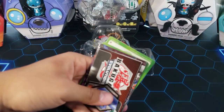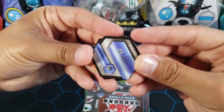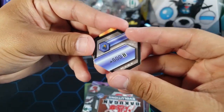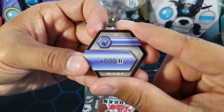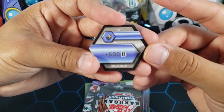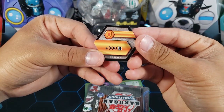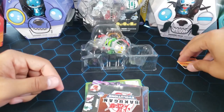Let's take a look at the cards first, then the Bakugan afterwards. First we have a magic shield plus 600B — not the best magic shield. The best is plus 650B. We also have plus 300B for the regular shield.